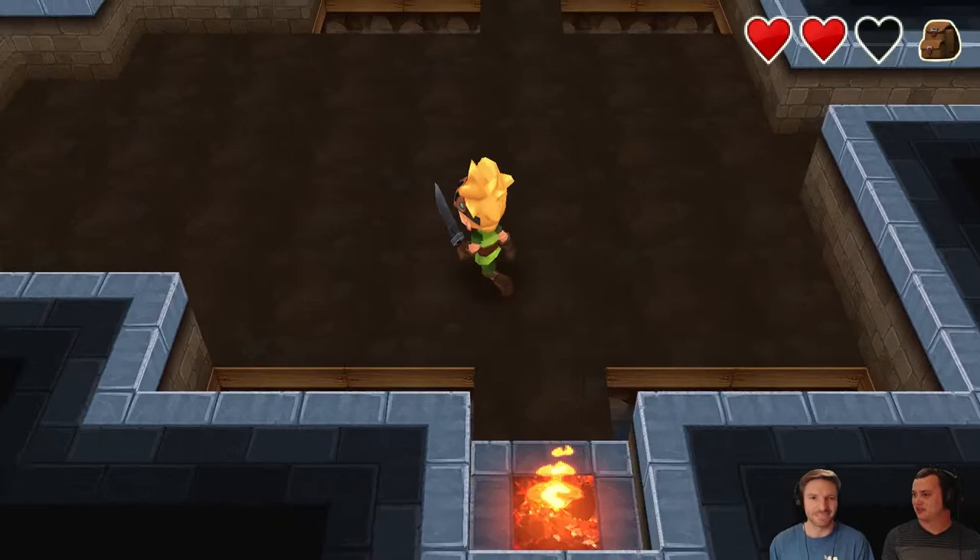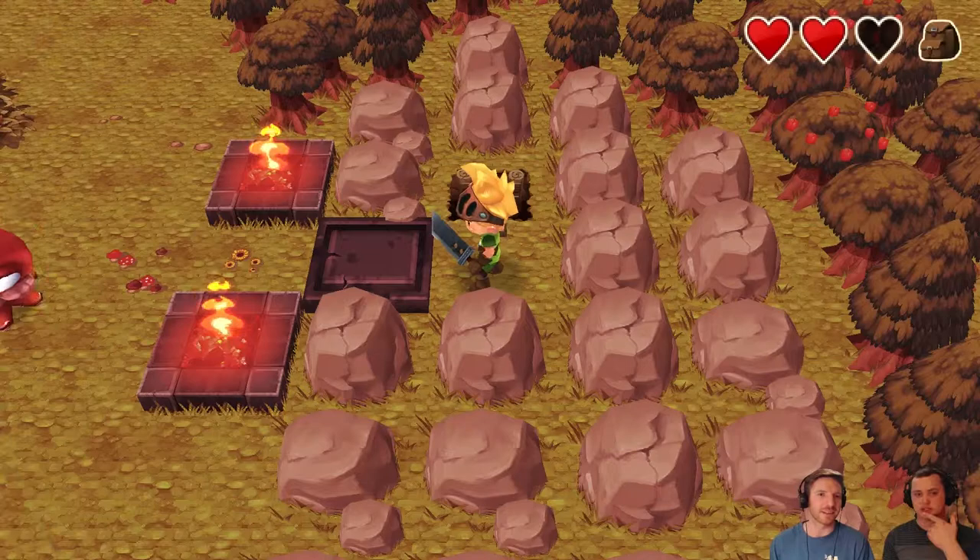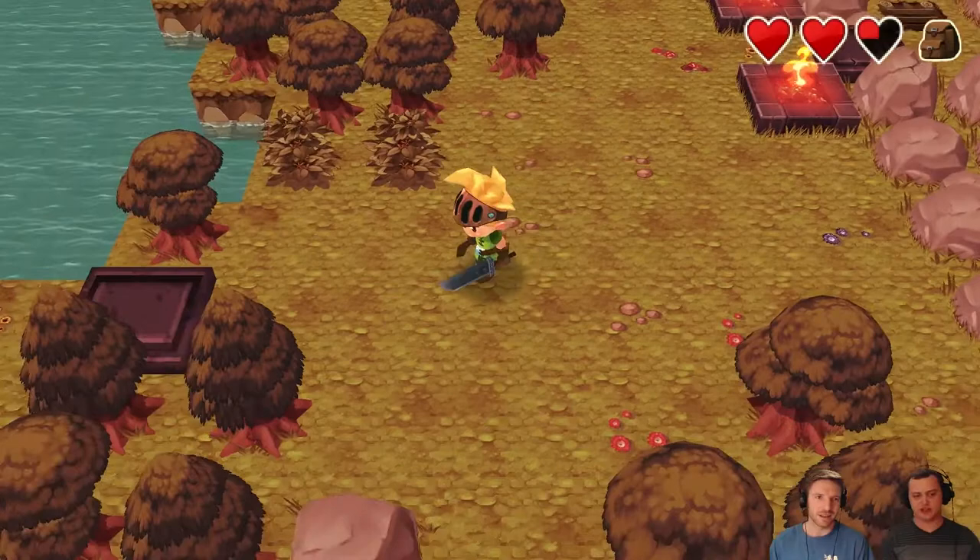Disappearing tiles — that was in... was that this dungeon? No, that was to get the boat. It's connected, in a sense. It's in the same forest. Yeah, I did all the hard forest puzzle stuff. I think you go up.